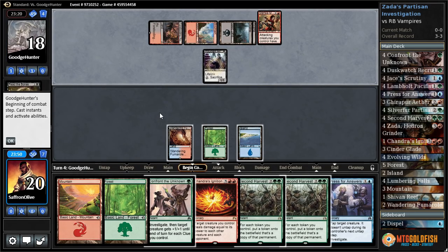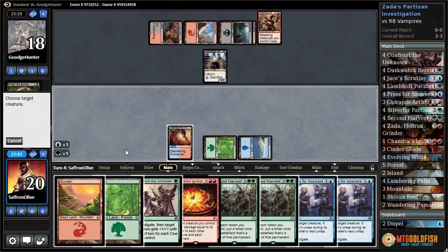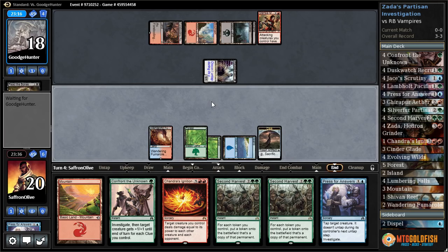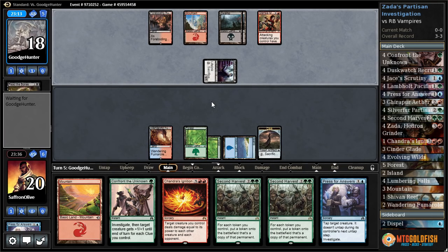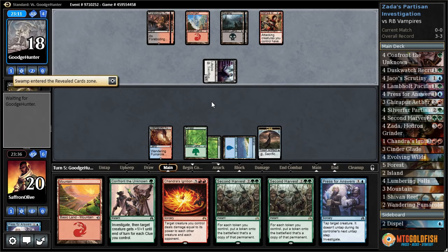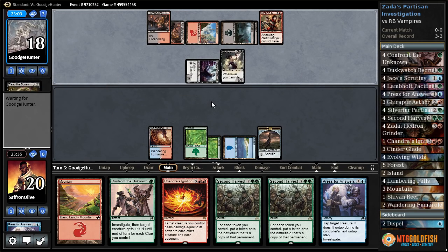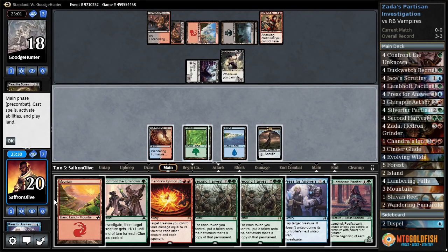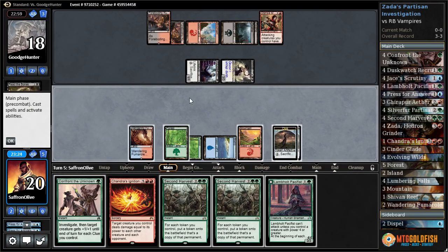Yeah, let's just Press for Answers this Indulgent Aristocrat, play the forest, pass the turn. I don't know if we want to sack this clue or try to start doubling up our clues first. Guess we get to see what our opponent does. Swamp, untapped. Blood Bond Vampire. There we go — we drew a creature. Press for Answers, mountain, Lamholt Pacifist, pass the turn.